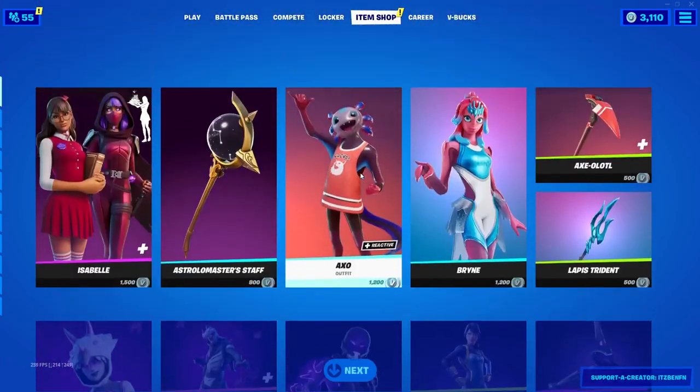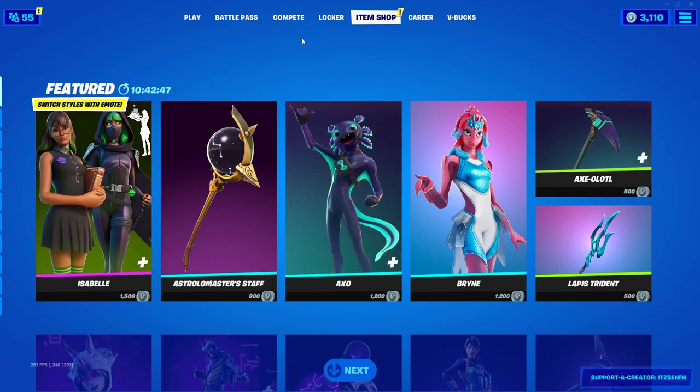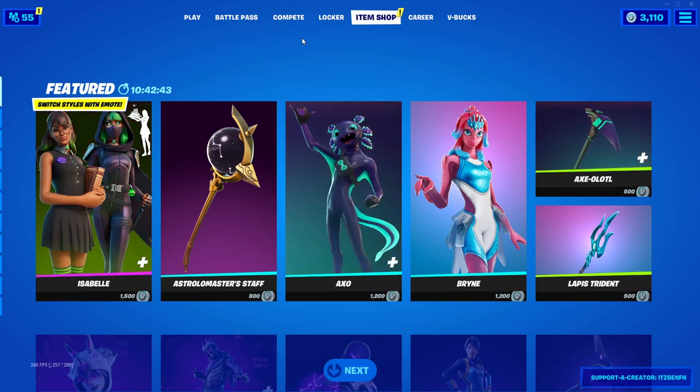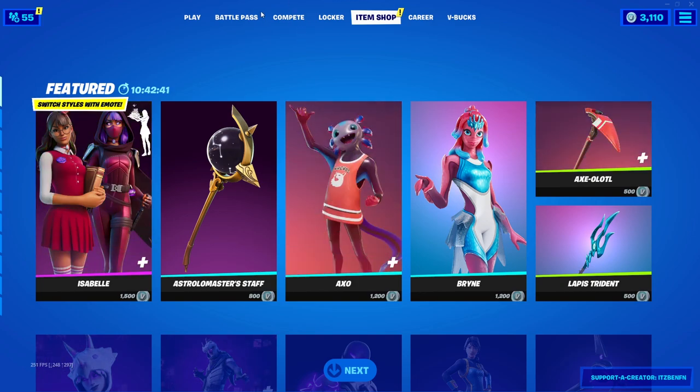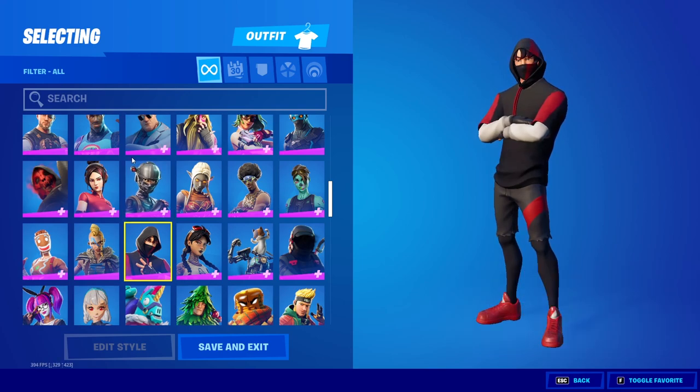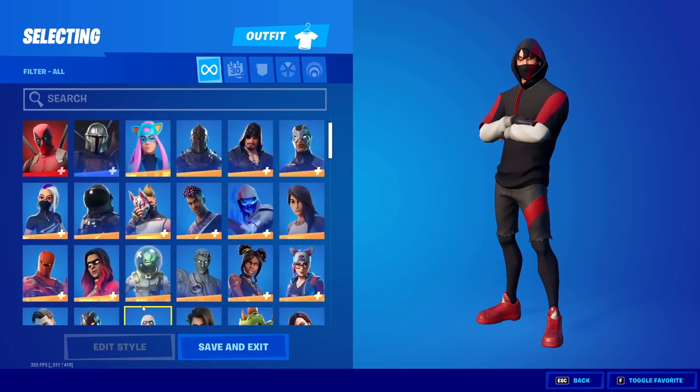Now let's actually go ahead and talk about the brand new starter pack that could possibly be coming to Fortnite. It's called the Dizzy Starter Pack. What can be in this starter pack is the Dizzy Outfit, the Extra Round Back Bling, and the Rebel Slice Pickaxe with 600 V-Bucks.